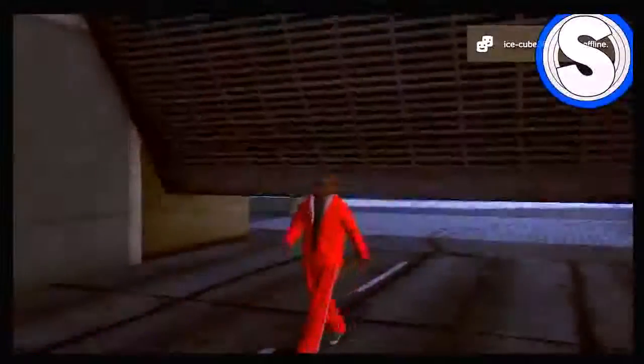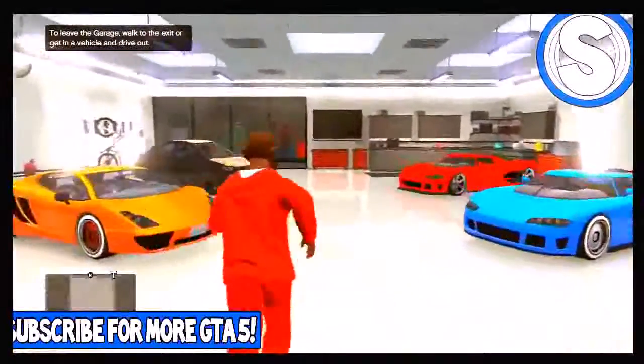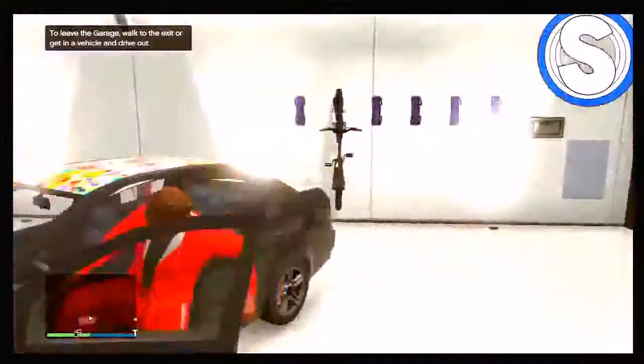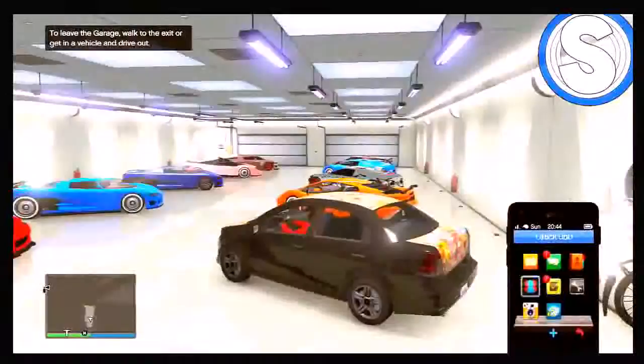The next step, once you've done this, is to get to your garage and make sure you have a really rubbish car that you don't mind getting rid of. As you can see right now, I'm going to the Classique — also known as the sticker bomb car. Once you've done this, all you have to do is whip out your phone.